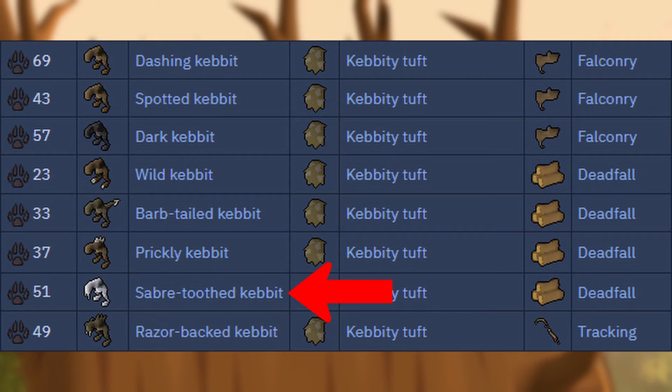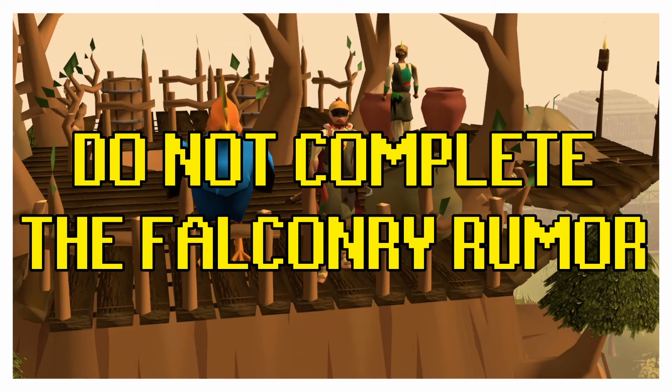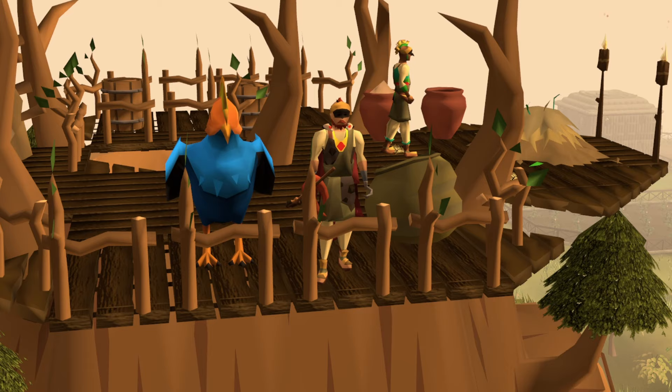Let's say you get assigned Saber-Toothed Kebets from your Expert Hunter. Switch to your stored Spotted, Dark, or Dashing Kebets rumor and go falconry hunting for the rare part. Go back to the Hunters Guild, and - this part is super important - do not turn in your stored falconry rumor. Instead, go back to the original hunter that gave you the Saber-Toothed Kebets, switch back to that rumor, and turn it in. This works because all Kebets share the same rare part unlike all other rumor items, and falconry Kebets are significantly faster to complete than deadfall or tracking Kebets.